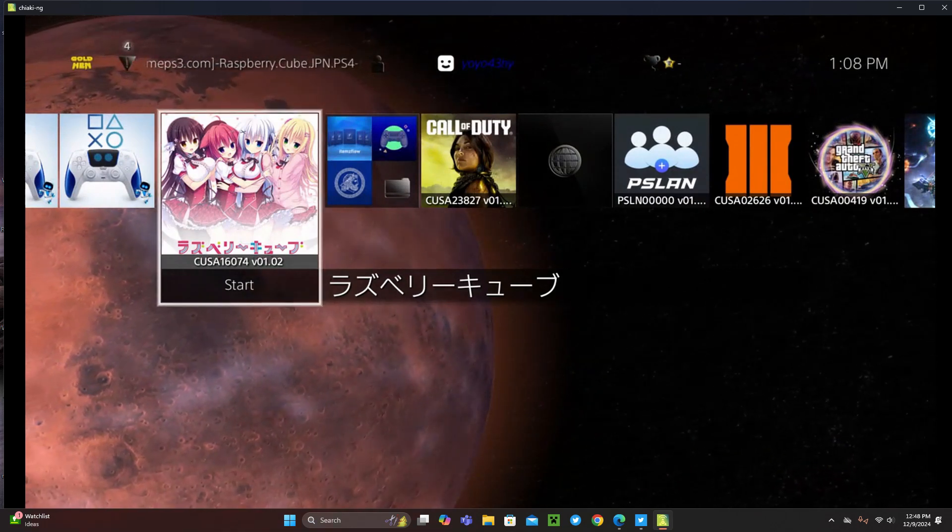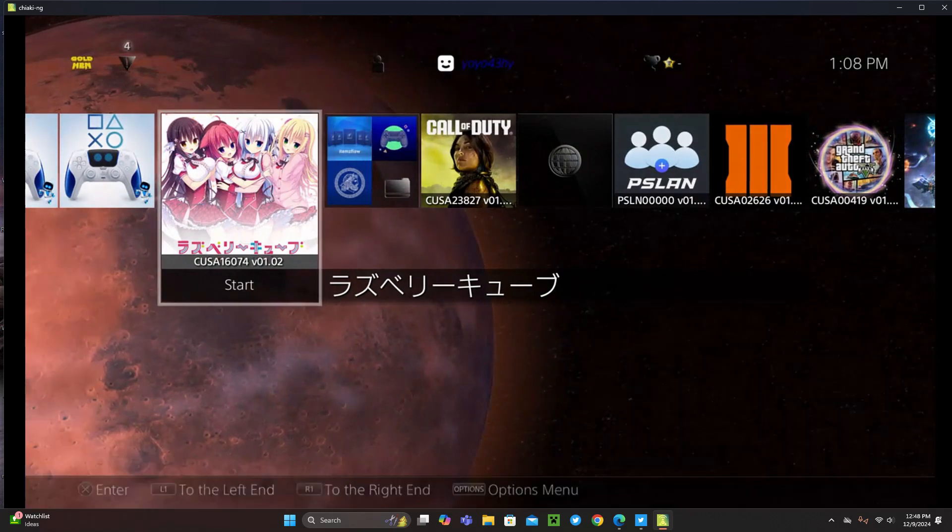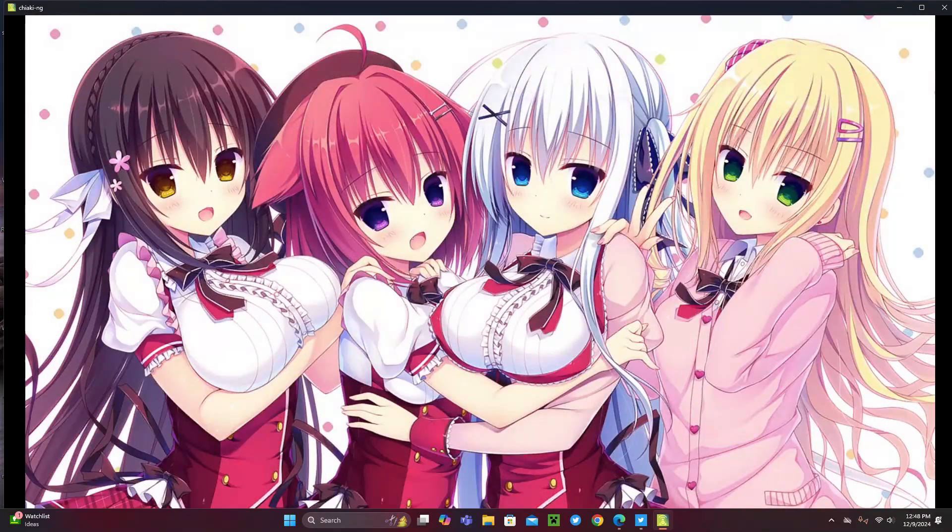Currently, it is compatible with the following titles: Raspberry Cube, Ibea, Hamadashi Creative, Hamadashi Creative Demo, Making Asterisk Lovers, Sonoba Witch, and Cake Nook Sition Sparking.